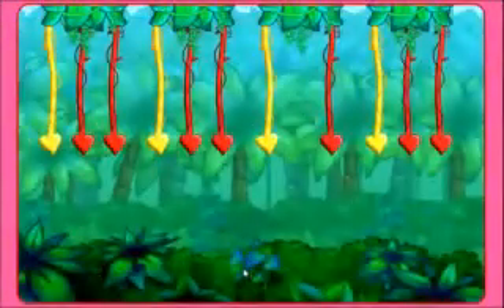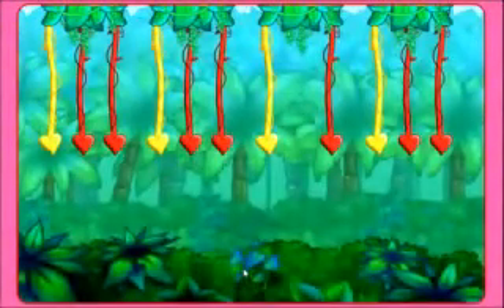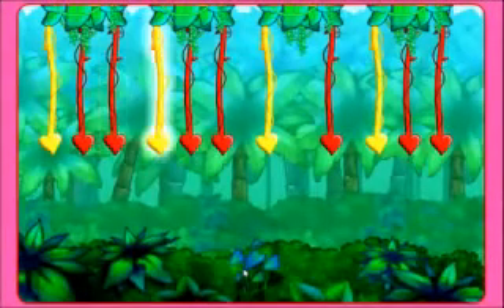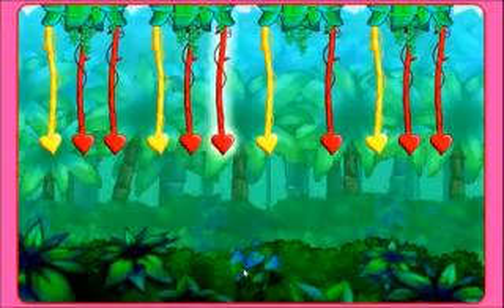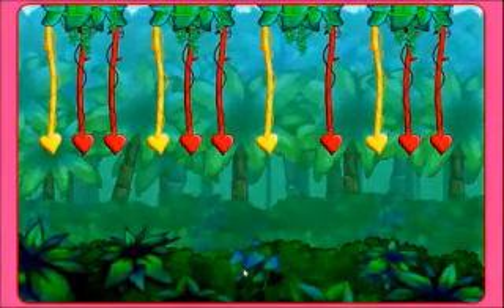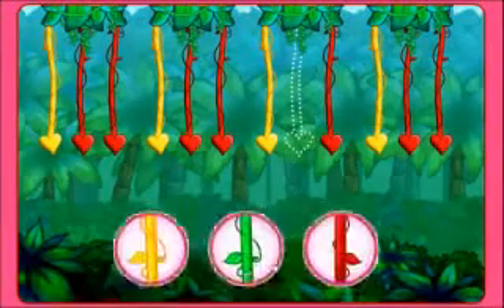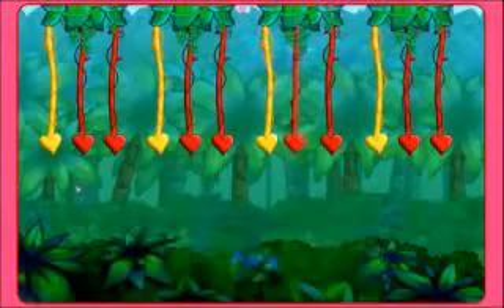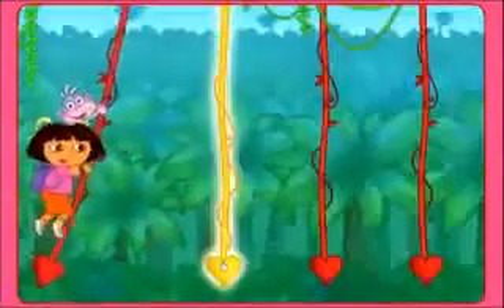Here's the next pattern: yellow, red, red, yellow, red, red, yellow, red. What color is missing? Click on the color vine. Way to go! Rojo — a red vine. It's time to swing!